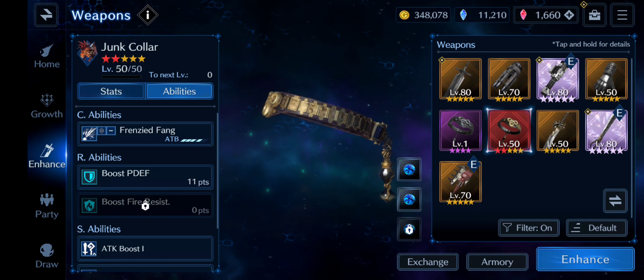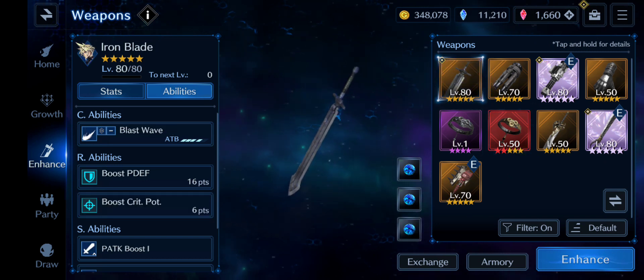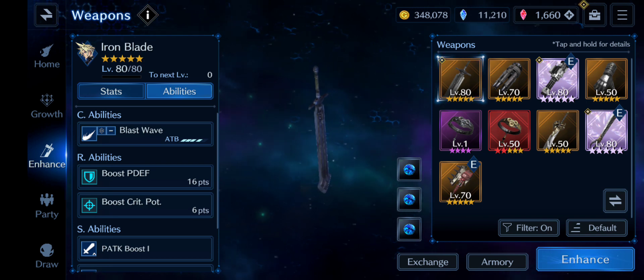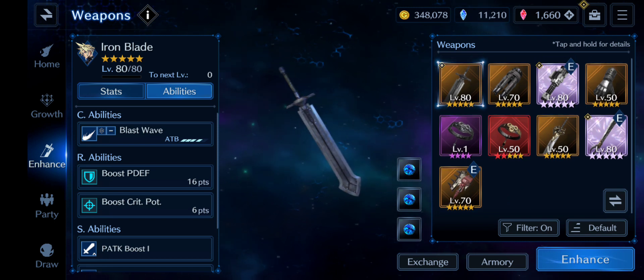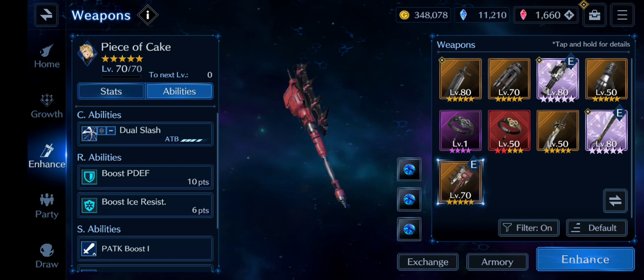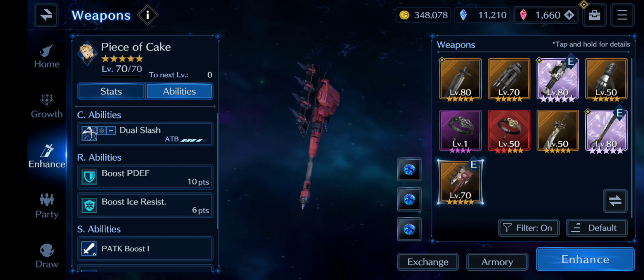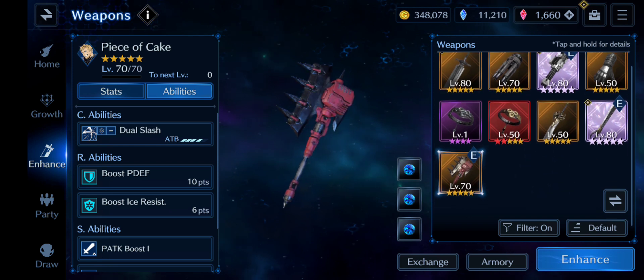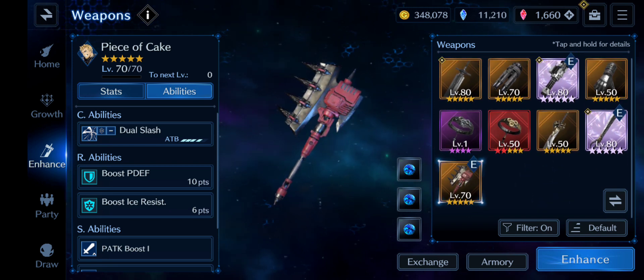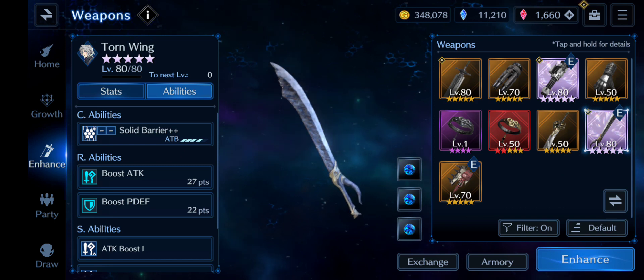Cloud's weapon, Blast Wave, which I did build, only reduces physical attack by one stage — so it's not that great. With these weapons, you really want to pair boost physical defense with a resistance to an element, which these don't do as well.